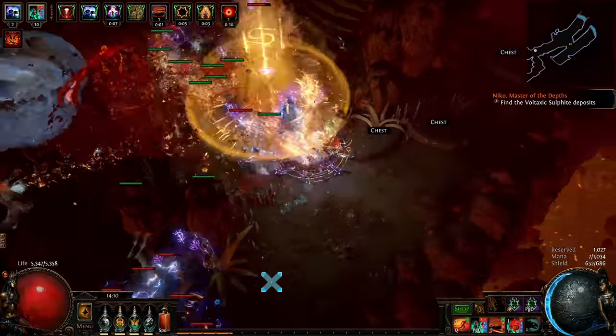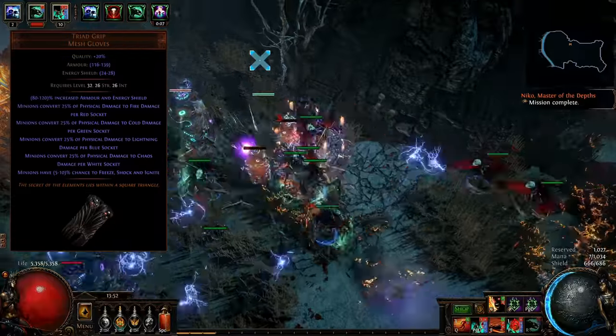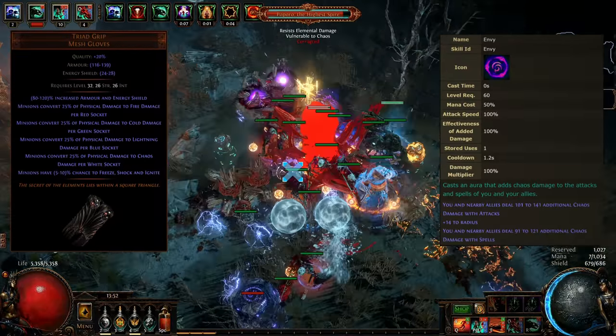The major theme of the build is chaos damage and defenses. That is why the build converts Skeleton damage into chaos with Triadgrip unique gloves and gets the Envy Aura from a simple rare amulet.